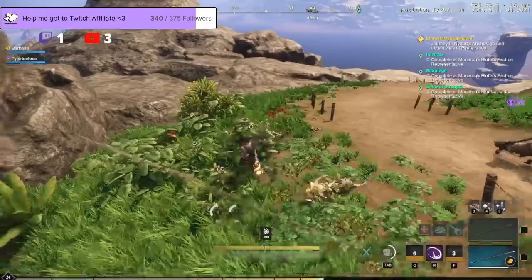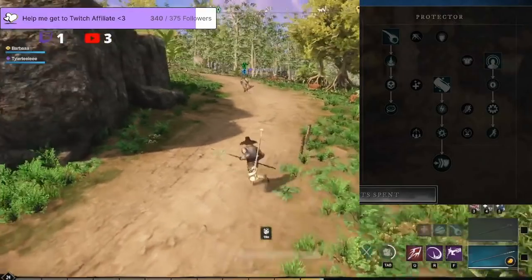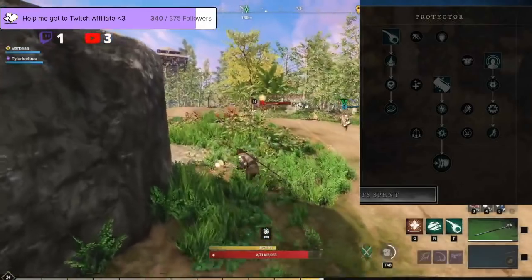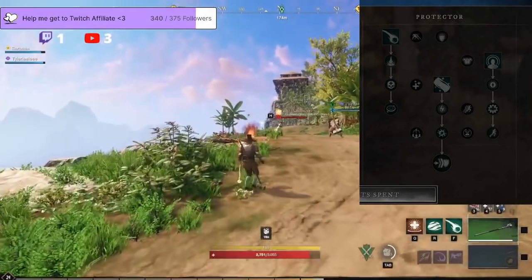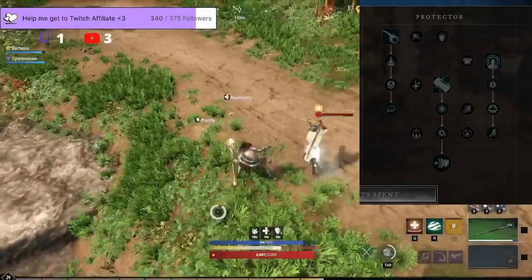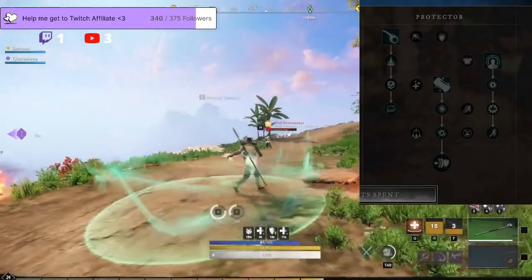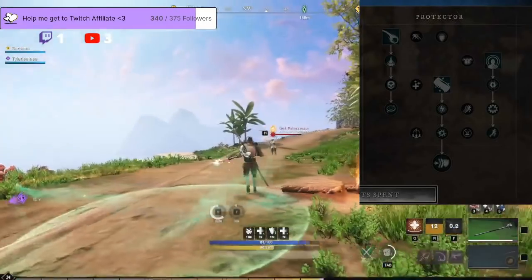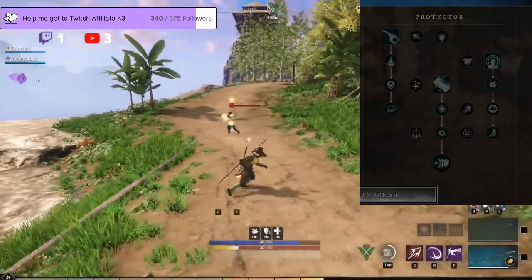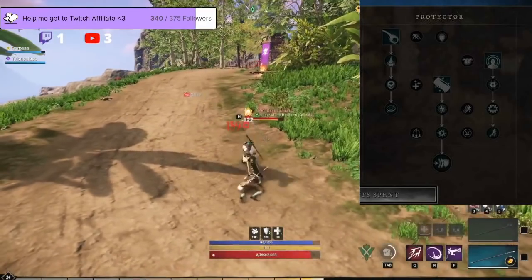The protector tree is the second tree that the life staff offers. The protector tree provides most of your buffs to your teammates, whether it be damage mitigation or different types of buffs. The three skills this tree offers are: Orb of Protection, which shoots out a projectile that gives teammates fortify; Light's Embrace, which heals teammates for 100% weapon damage and 30% extra more for each buff the target has; and lastly Beacon, a projectile that sticks to your teammate or whatever surface it hits and heals for 20% weapon damage.